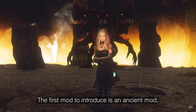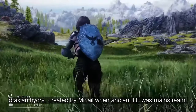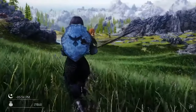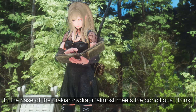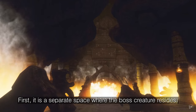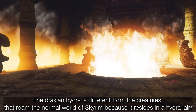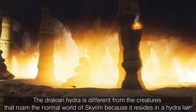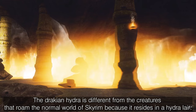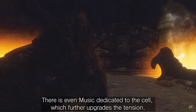The first mod to introduce is an ancient mod: Drachian Hydra, created by Mihail, when Ancient LE was mainstream. In the case of the Drachian Hydra, it almost meets the conditions I think a boss creature should have. First, it is a separate space where the boss creature resides. The Drachian Hydra is different from creatures that roam the normal world of Skyrim because it resides in a Hydra Lair. There is even music dedicated to the cell, which further upgrades the tension.